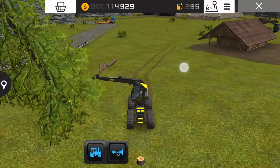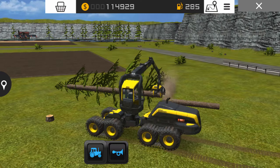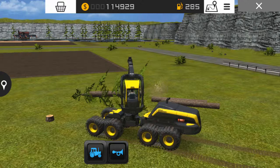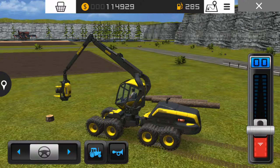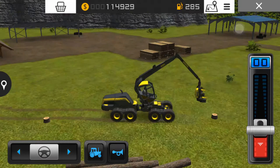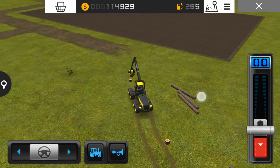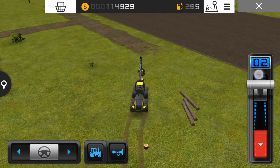That's so weird. It glitches out and it holds onto the tree and stands it straight up. That's one thing I want them to fix. Like, what I think they should do is when you cut it down, it drags it over by those logs right there, and then the tree just falls while it's going.